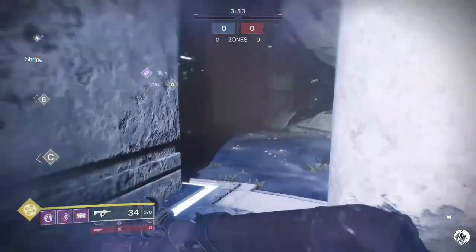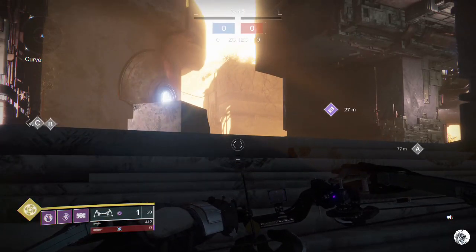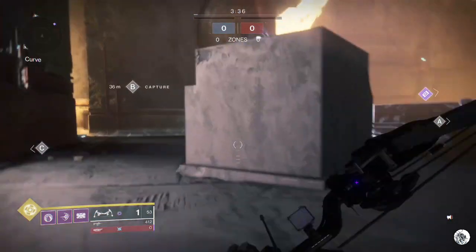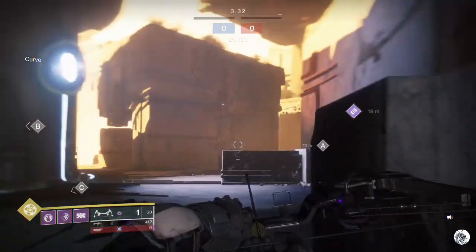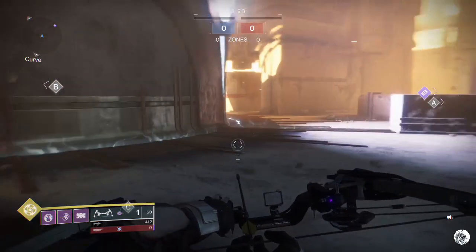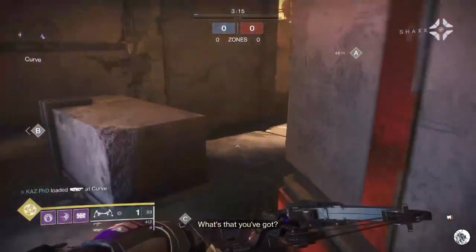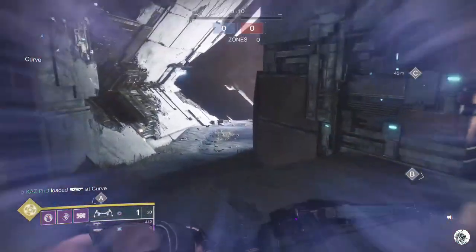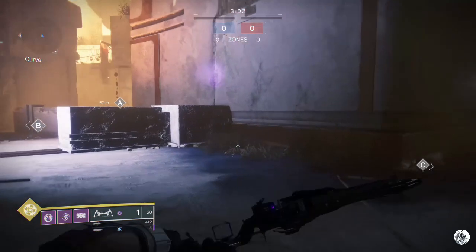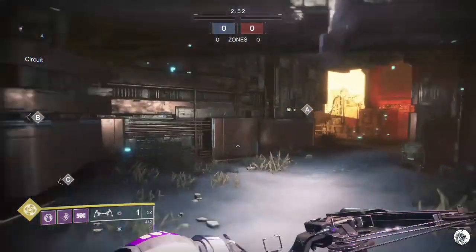Points are open — maybe you go to take this point, maybe your team is already taking it. Heavy is up. You don't see anyone on your radar, but remember, snipers exist. So rather than coming straight up here, slide your way up and get yourself ready. Keep an eye out. Keep your back to a wall so you know nobody can be behind you. Slide over, pick it up, and then get out of there — because as soon as you're in a place for too long, they know where you are. That's pretty slow actually. If you were to do that for real, it would look like this.